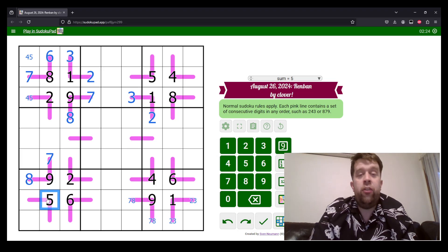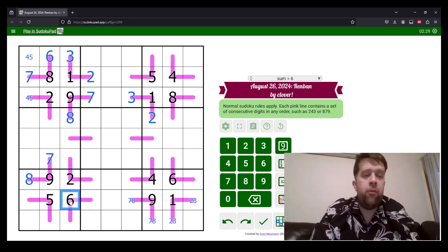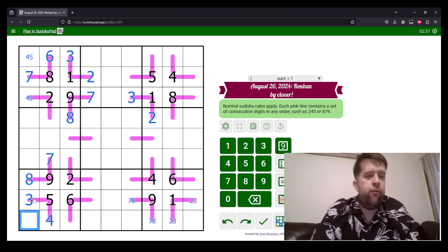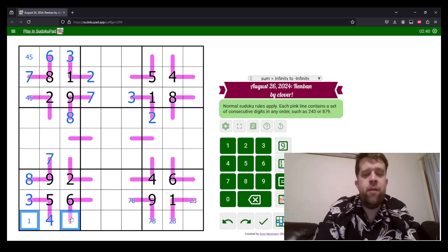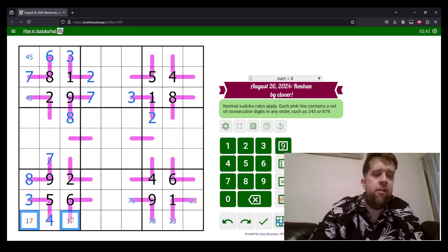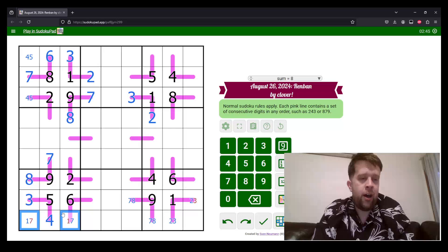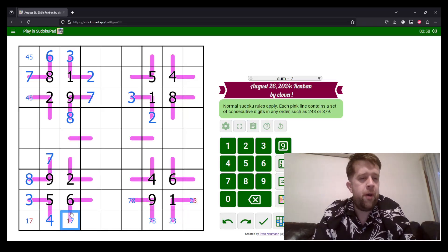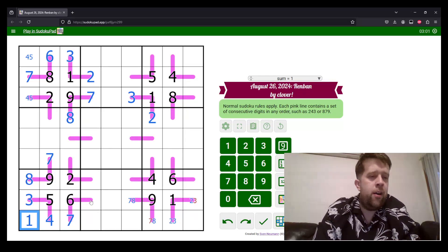This five on a three-celled thing could be three-four-five, four-five-six, or five-six-seven. But we have a six here, so we know that this must be three and four. We just placed a three-four-five pair up here, meaning this must be three and four. Now, the other thing about Renban lines is we know that a negative constraint applies. Even with the one and the seven up here, you couldn't put a one on a three-cell Renban line with a six because you'd have to go one-two-six, and the math simply does not math. So that's seven and one.